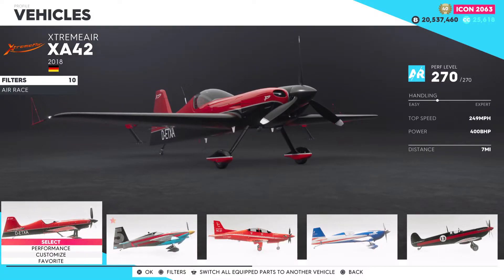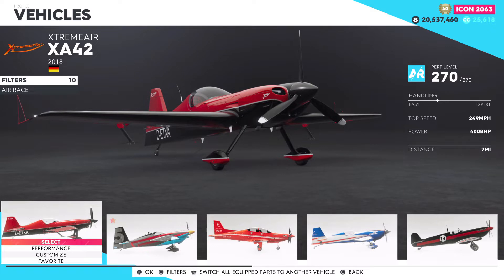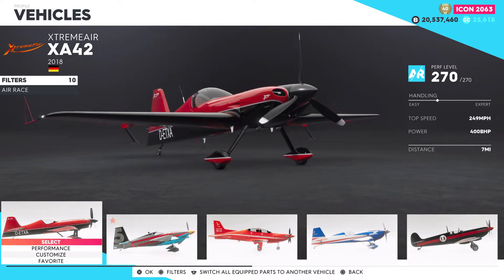What is going on guys and welcome back to The Crew 2. This recent week we have two new vehicles — one of them was a jet sprint boat which was really awesome to see. I'll leave the link of that video in the description below if you're interested. The other vehicle we got was called the Extreme Air XA-42, which is obviously a new air race plane.